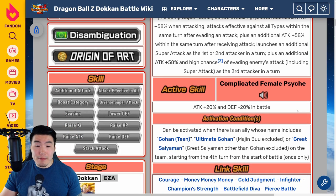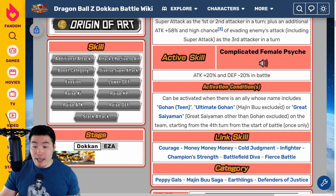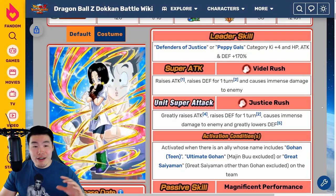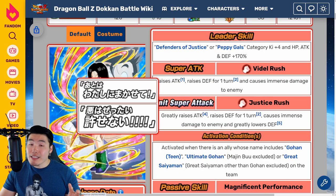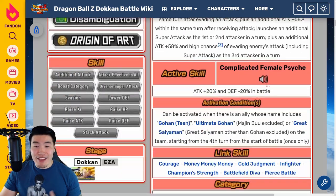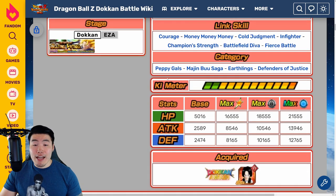She also has an active skill, which can be activated when there's an ally whose name includes Teen Gohan, Ultimate Gohan, or Great Saiyaman on the team, starting from the 4th turn, once only. It gives her Attack plus 20% and Defense minus 20% in battle for the rest of the stage. This is also where her costume change mechanic comes in - when you pop her active skill, she'll go from the long-haired Videl to the short-haired Videl for the rest of the event. Her links are Courage, Money Money Money, Cold Judgment, Infighter, Champion Strength, Battlefield Diva, and Fierce Battle. Her categories are Peppy Gals, Modern Buu Saga, Earthlings, and Defenders of Justice.